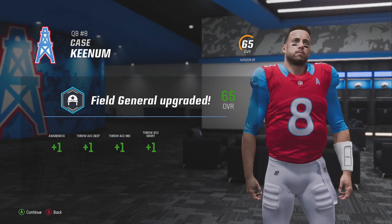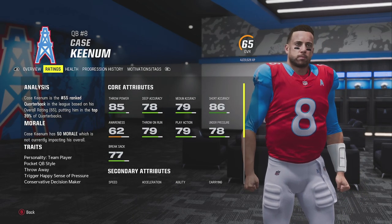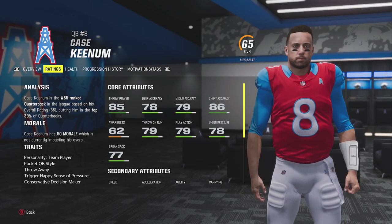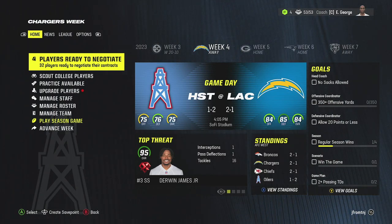Case Keenum has an upgrade here. He is the backup quarterback, obviously, and has helped DTR's growth as the mentor. One of DTR's motivations is to have a mentor in the room.